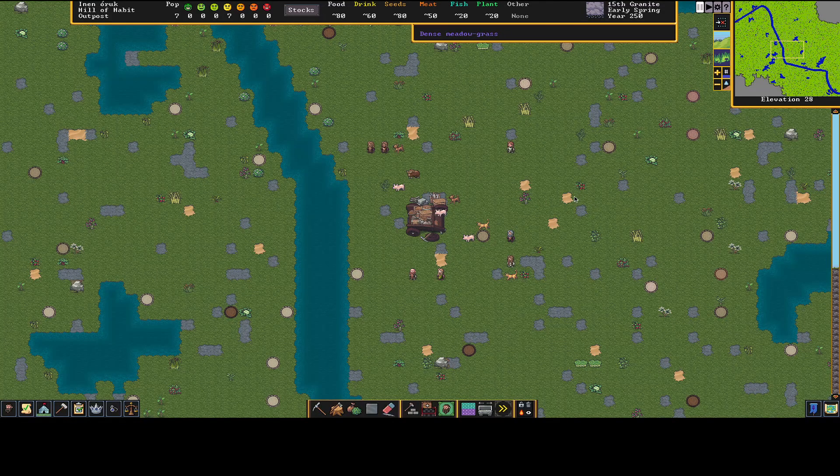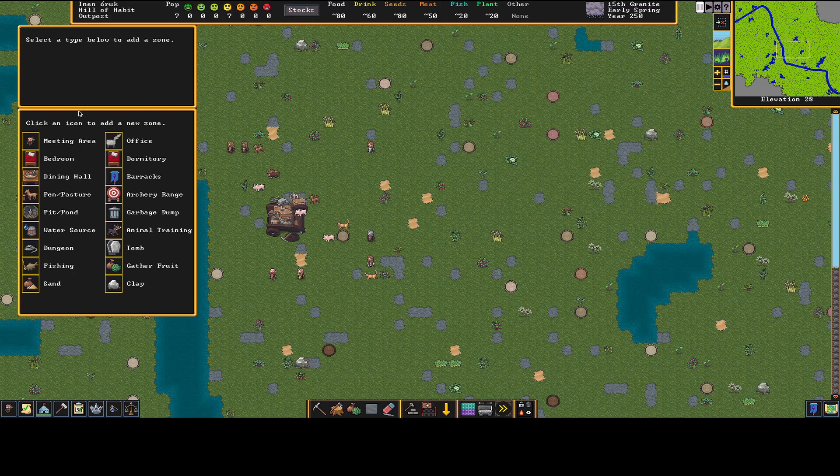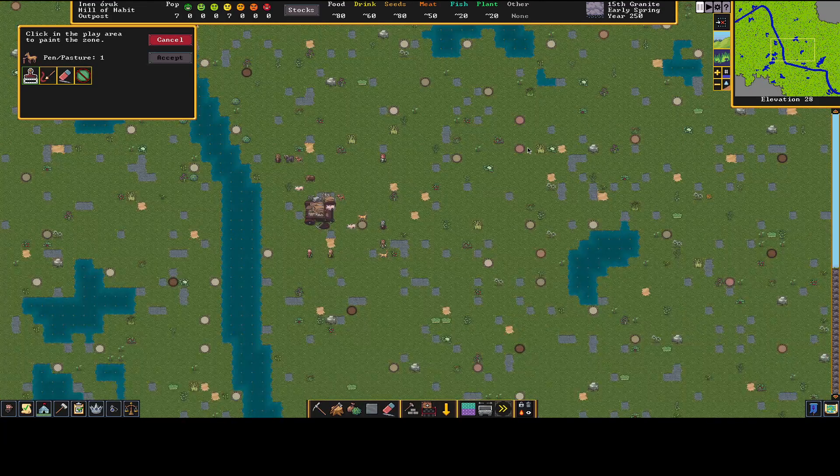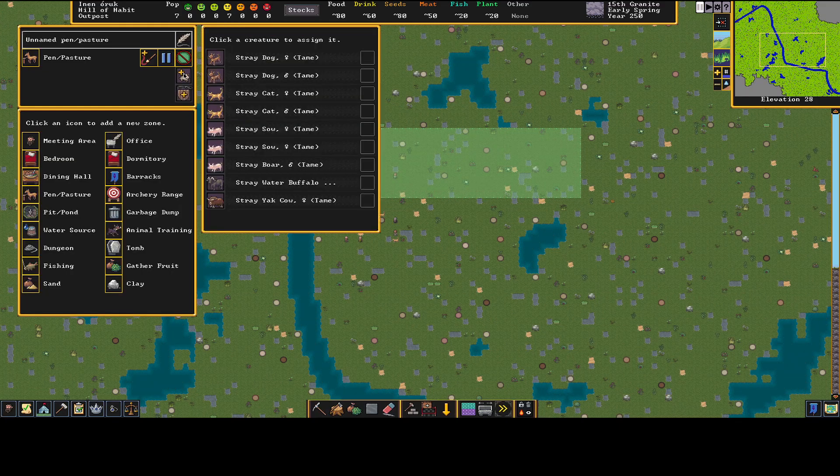All kinds of crazy entities can attack us and ruin our day. First thing I set up is a zone — a pendant pasture off to the side, enough space for my grazing animals. I don't do a ton of grazing anymore; without DF Hack's auto-butcher it becomes a chore. We do have our initial pigs, plus two animals that pulled the wagon — a stray water buffalo and a stray yak cow.